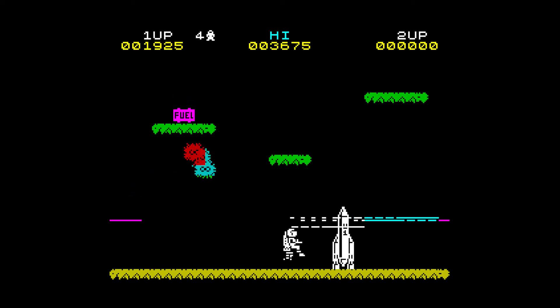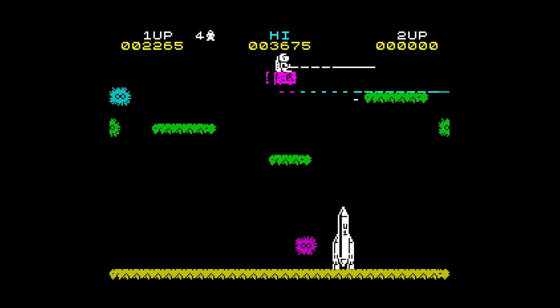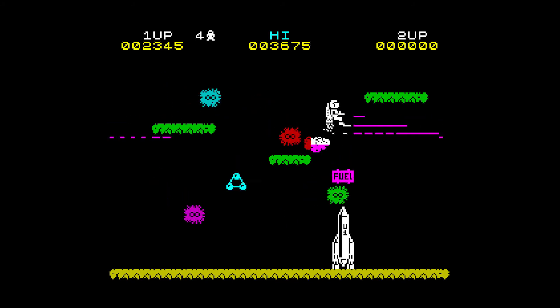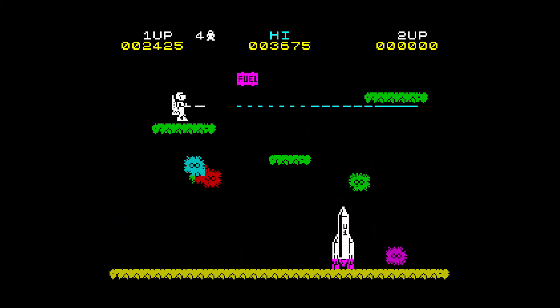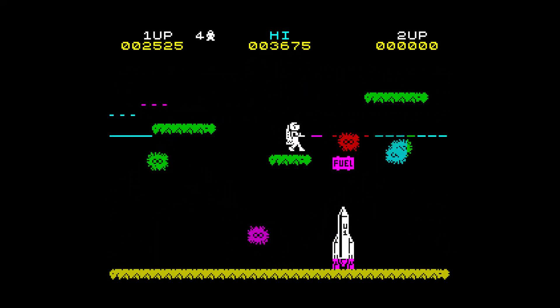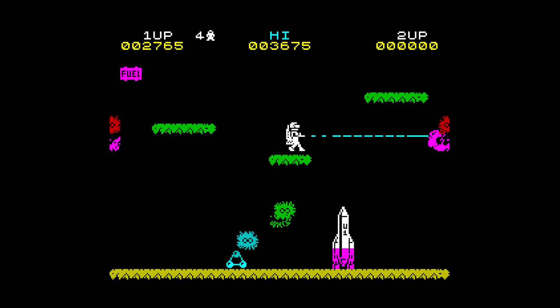To move your Jetman you've got a left and right button plus a thrust key to move you vertically upwards. If you release the thrust key your man will start to fall under gravity. In each level there are a large number of hostile aliens to shoot. There are four distinct movement patterns for these aliens. This game also features three platforms on which objects can land and which you and the aliens have to negotiate your way around.